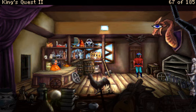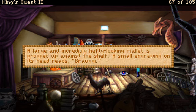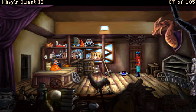It's probably the first time I've heard this narrator get excited in this entire game, or at least that excited. A hefty-looking mallet is propped up against the shelf. A small engraving on its head reads: Broggy. I get it. This is where they packed all the references — all the in-jokes and inside references into this room — because that's obviously a reference to Broggy the Giant from the first Quest for Glory game, which was originally called Hero's Quest.